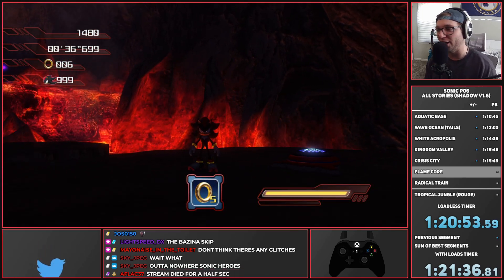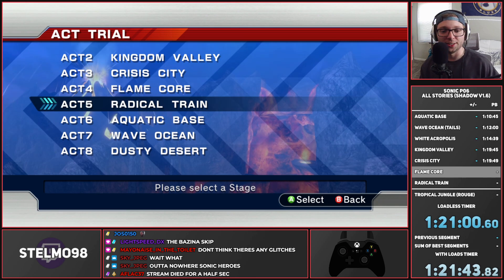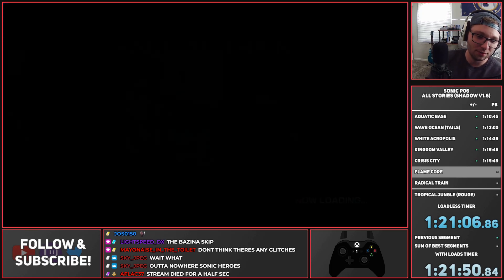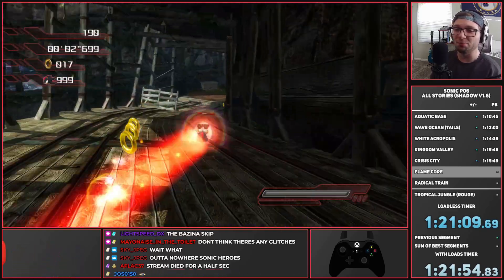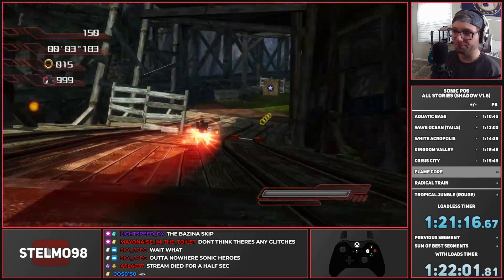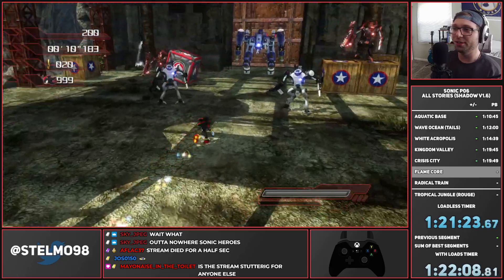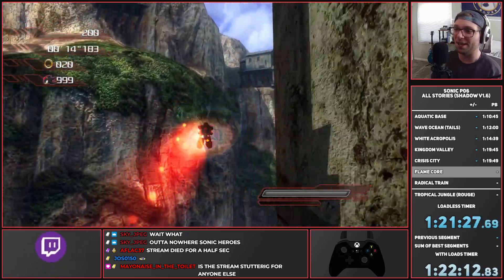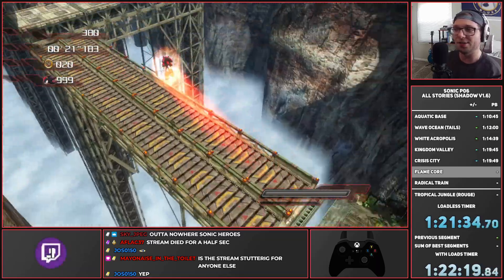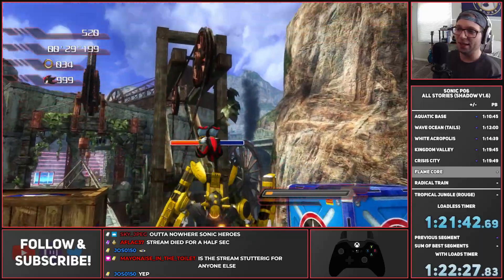That's pretty much it for Shadow's Flame Core. Moving on to Radical Train — probably the craziest thing Shadow has to offer is completely bypassing having to damage the train. Instead of hitting the switch on the right, we do a high jump around the left side to get all the way down. We do a little high jump to reach the light dash quickly and skip the train.